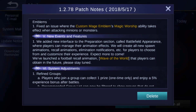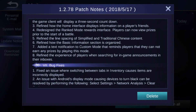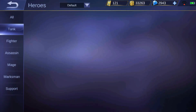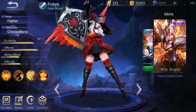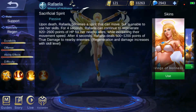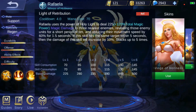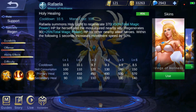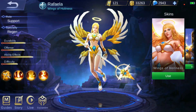Then we have new future events and system adjustments, and finally the bug fixes. So those were the patch notes. I can't really show you anything new yet because the Freya skin isn't out yet. For Raffaella, I'll go over her changed skills one by one so you can read and understand them better than in the patch notes. Let me know what you guys think, and I hope to see you back at the next one.